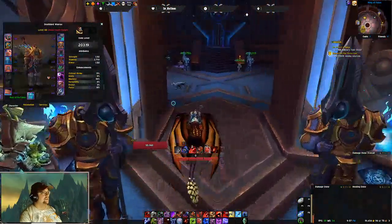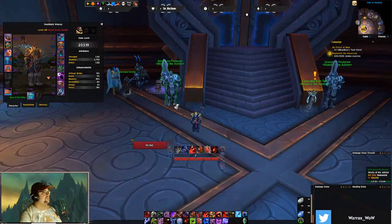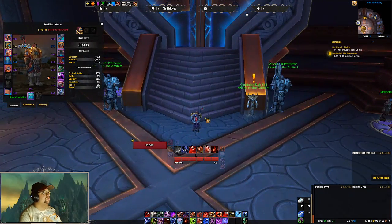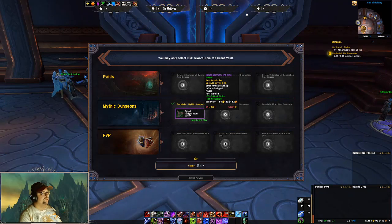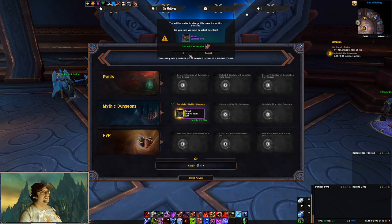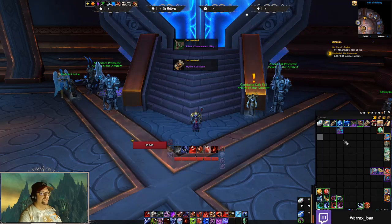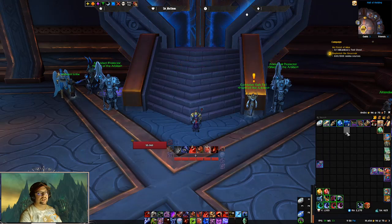So ideally a cloak would be the biggest upgrade — cloak and belt — and also some decent trinkets. A neck piece as well; those would be the three biggest upgrades: cloak, neck, belt. We got a ring at 226 and I'm going to take it because it has a ton of versatility — decent little upgrade, not the best in the world.